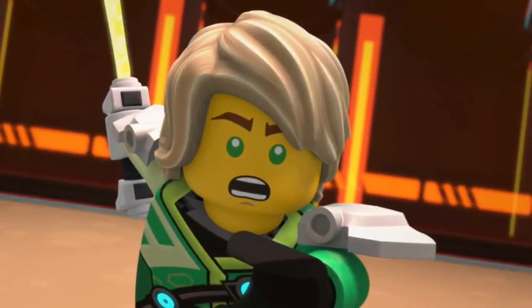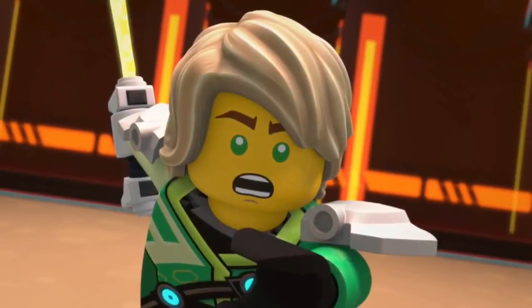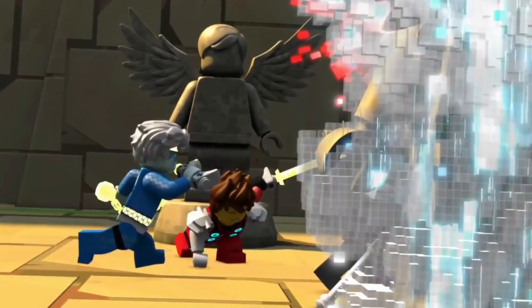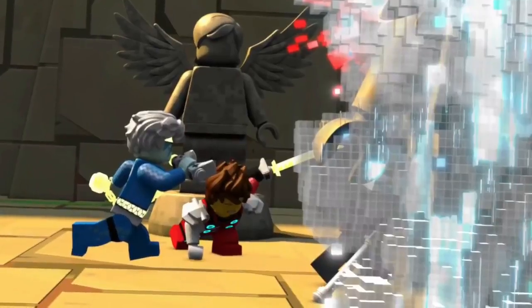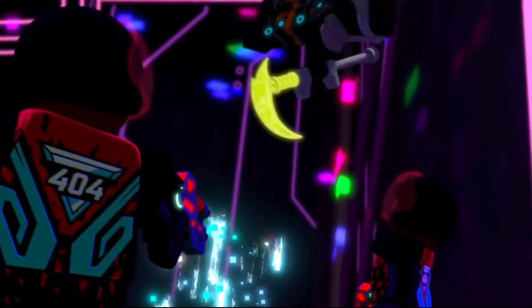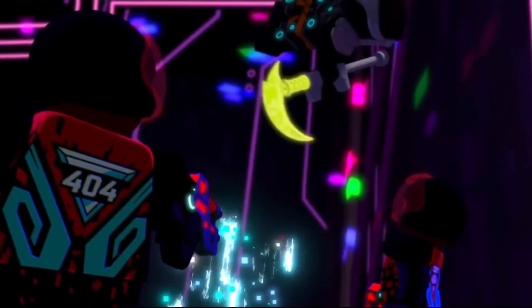Lloyd is running towards something or someone, shouting Ninjago and ready to strike with a sword. The ninja run through the area where the Cyber Dragon was, and for some reason they're destroying these winged statues — not quite sure what's up with that. Then Cole is jumping on the red visors' heads, which kills them — basically like Mario, so that's pretty fun.